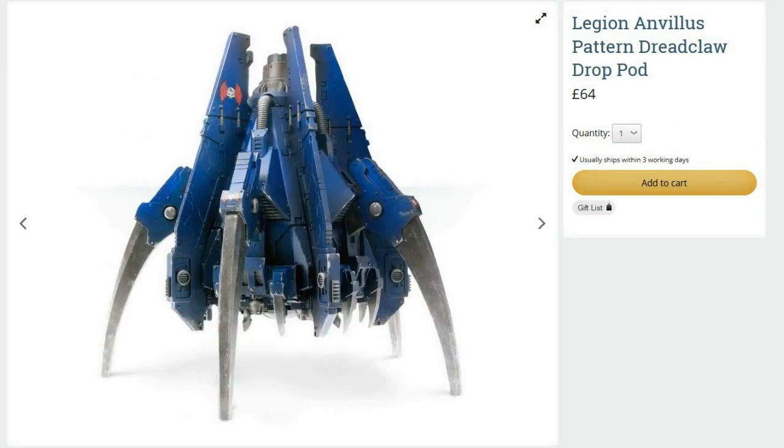On the topic of fast attack and getting in to charge: the Anvilus Pattern Dreadclaw Drop Pod - put your Reavers in it. Deep strike it down their throat, remembering you have a no-scatter deep strike zone of 24 inches around the Damocles. It's an assault vehicle, so you count as firing in your turn making it hard to destroy. Next turn go into skimmer mode, move up to six inches, throw your troops out and charge. Once empty, it goes back into fire mode flying around the table and flaming things - units it flies over it actually strikes.